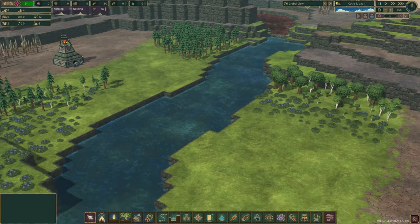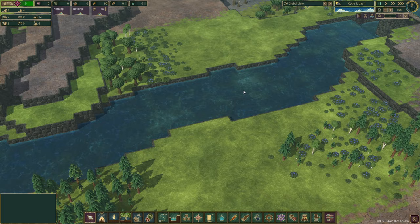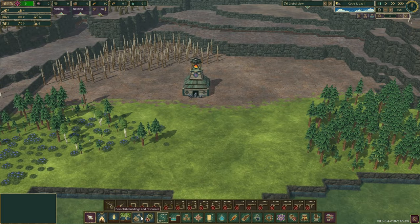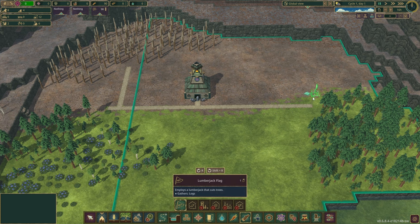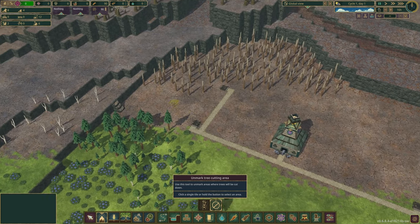First things first, we're going to want to get some trees, and then we're going to want to build a crossover here, which means we're going to need some levees. How deep is this water? Only one deep? That's okay. Let's go ahead and start pathing out some stuff. Let's go ahead and put a Lumberjack up there — Lumberjacks first: one, two, and three. Set these trees to cut — cut there, and then cut there.